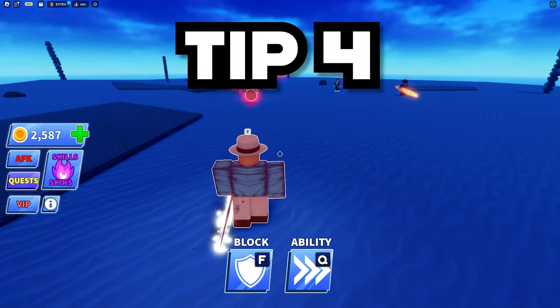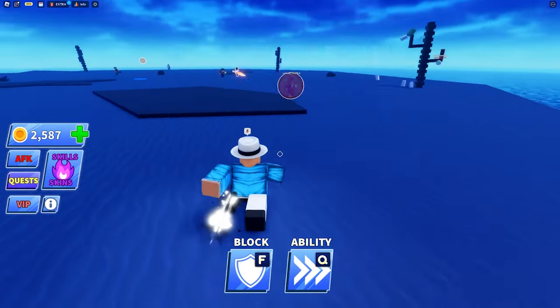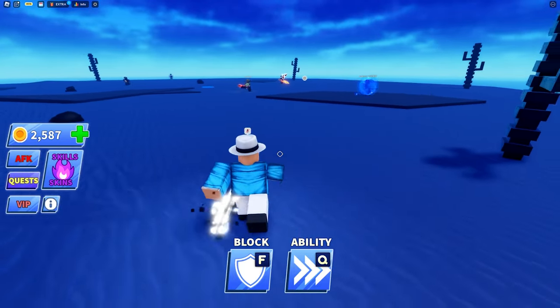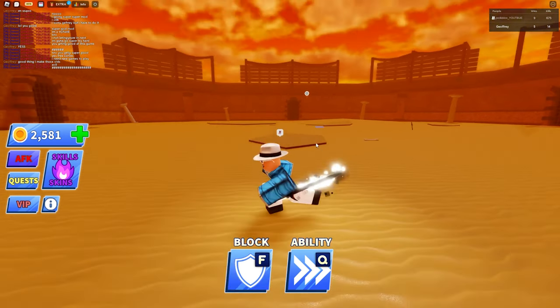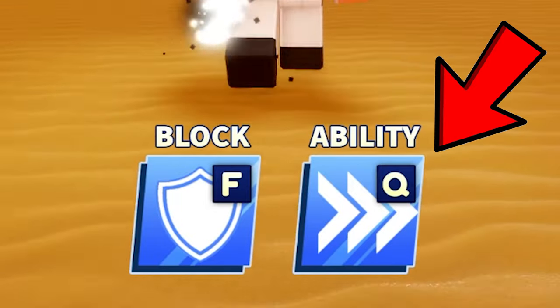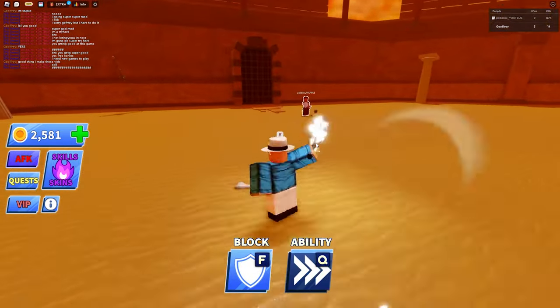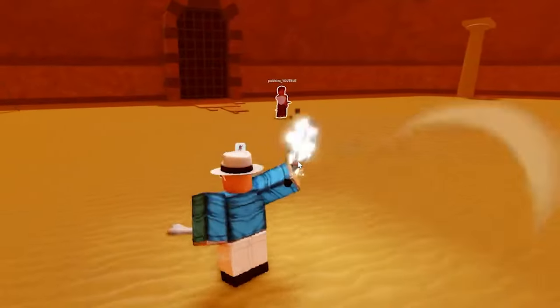For tip number four, I'm going to share a little technique I learned using the free beginner ability. This technique is very simple to understand, and if you do it right it can catch people off guard and get you a free elimination. Basically, if you're in a standoff with another player and you have the dash ability equipped, after a couple of hits between each other when he hits it back to you, dash into the ball and then go ahead and block it. Since you're hitting it earlier than they expected, you'll hopefully catch them off guard and get the kill.